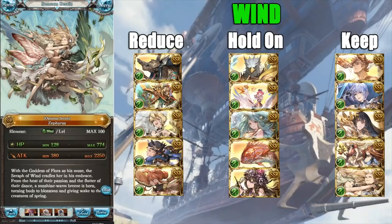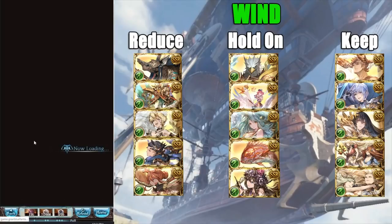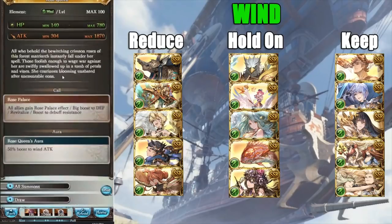Next we have Zephyrus — a non-ticketable summon, so I would recommend keeping it. It also comes with the spell, which is very good. Now we have Rose Queen, which is a little bit special. She has a very unique buff — it is dispellable unfortunately — but it's still very good and could be useful in harder content. I wouldn't call her a definite keep, but if you want a defensive option and you're not desperate for quartz, I would keep her around.